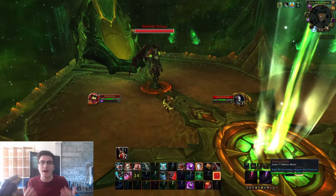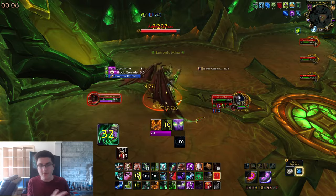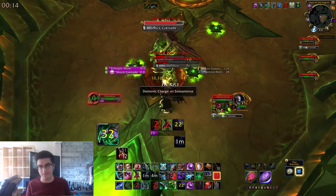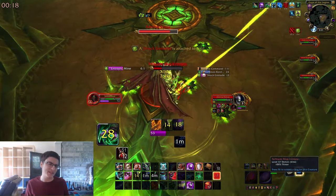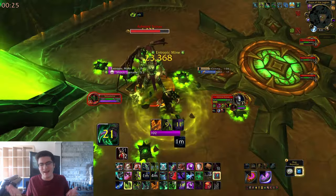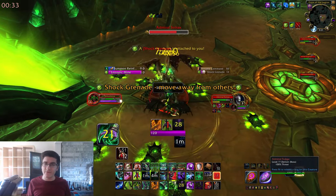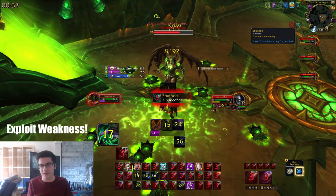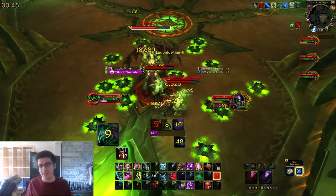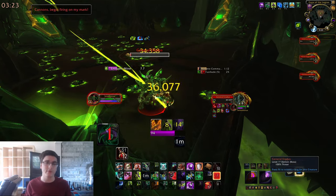Antoran High Command — I'll just summarize it: go in there and kill it. There's not too much to note. Don't stand on the mines on the ground, the shock grenade will stun you for two seconds, and kill the ads if they spawn — you can cleave them down. The only dangerous part is if you're undergeared: the tank debuff stacks up and increases your physical damage taken. At super high stacks that can kill you, so use defensive cooldowns. If you're that undergeared you shouldn't be doing this yet. Really easy boss.